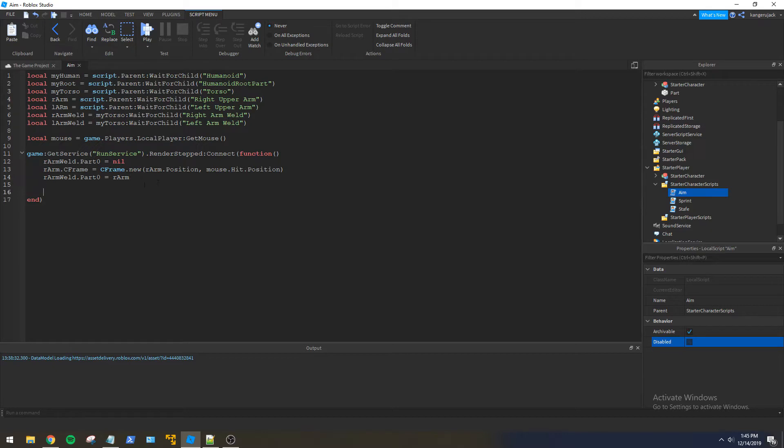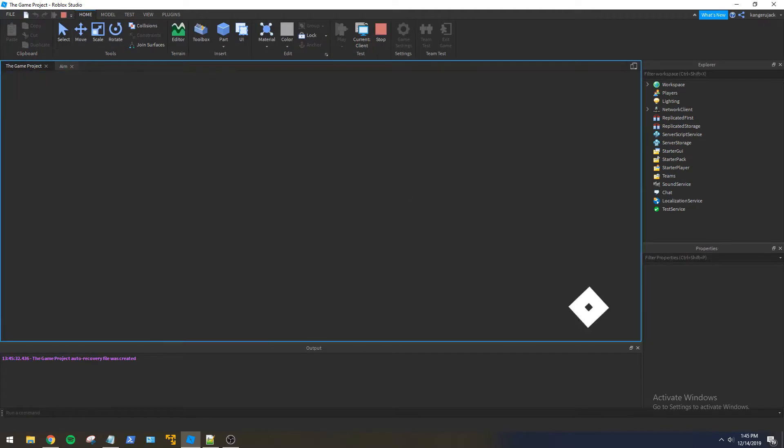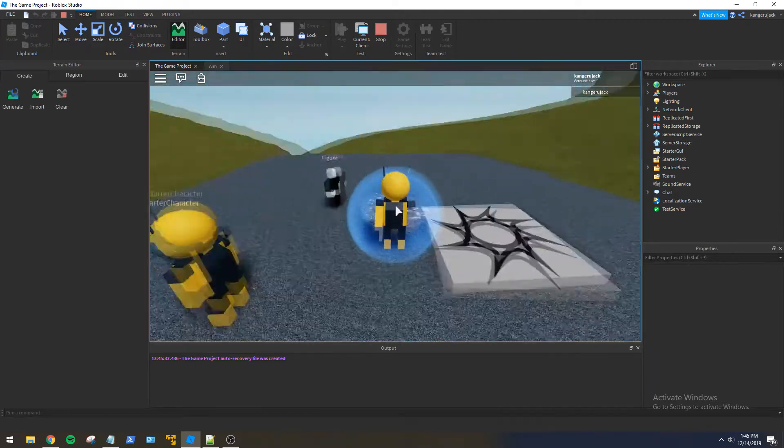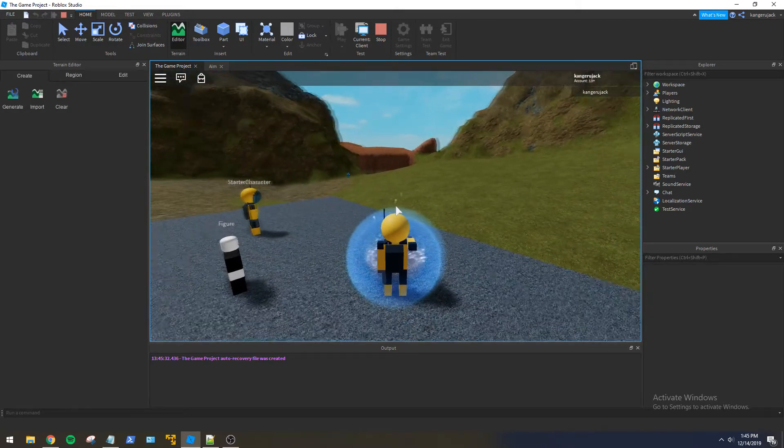Now let's get the other arm aiming. All we're gonna do is duplicate the code for the left arm — left arm, left arm, left arm — making sure it's capitalized properly. Now both arms should follow our mouse cursor wherever we aim. Let's go ahead and test that out. Why does one of them not work?